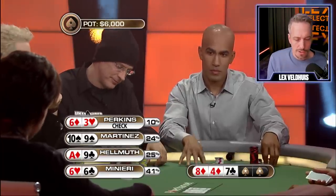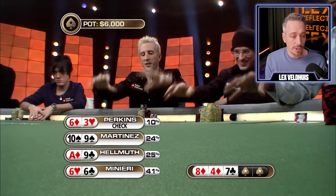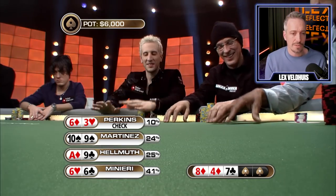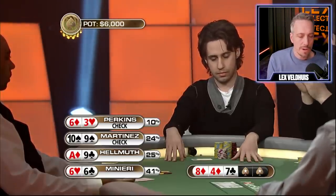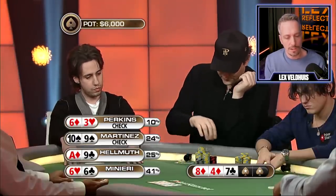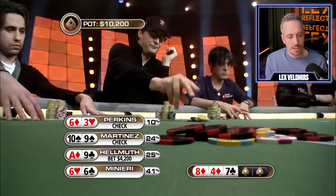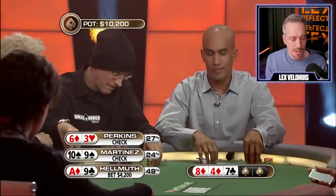Martinez flops an open-ended straight draw. It's important to mention that the big blind is Bill Perkins — as his hand proves, he can have a lot of different cards. So this is a terrible board to be bluffing on. Helmuth with nothing but ace-high, which is exactly why I don't like this bluff. He's got every backdoor draw imaginable — he does have an ace of diamonds and a nine in his hand.